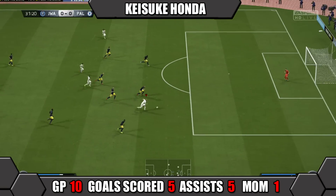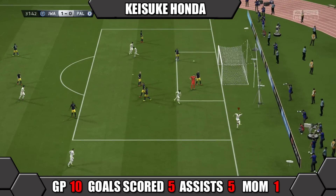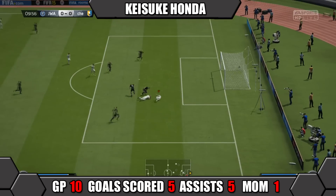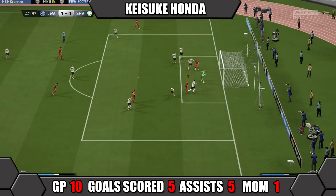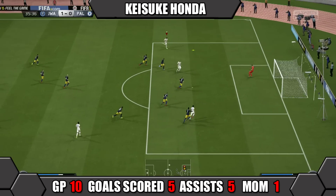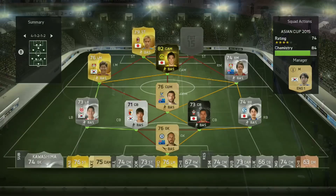Stepping up as a striker, we moved Honda up to see how he'd cope and he did fairly well. He has decent enough stats to manage as a striker and put in five goals and five assists for our Asian Cup team. He was more of a creative force up front rather than a scorer, but he played well — not a let down despite being on only seven chemistry, our lowest of the Asian Cup team.